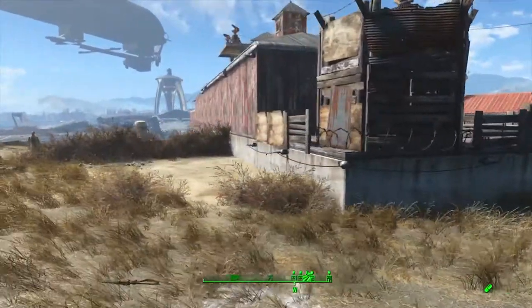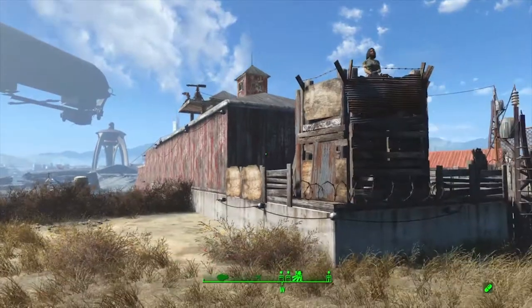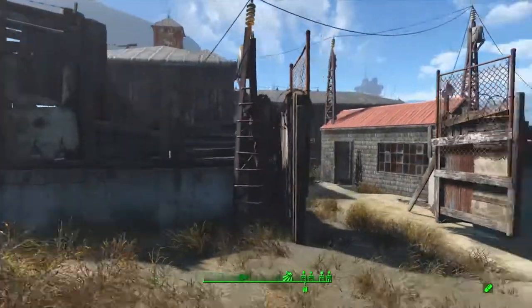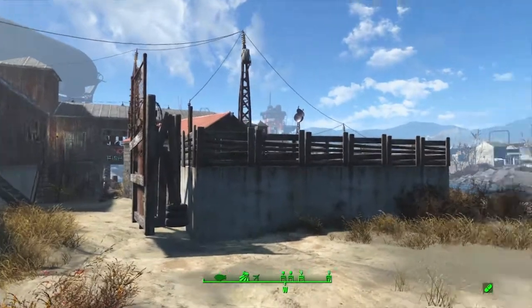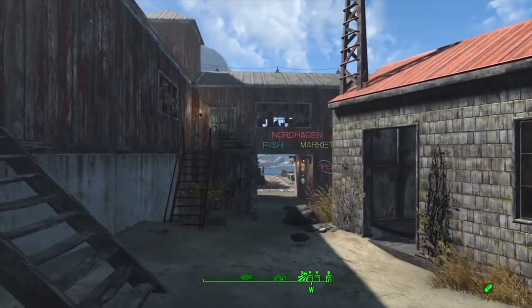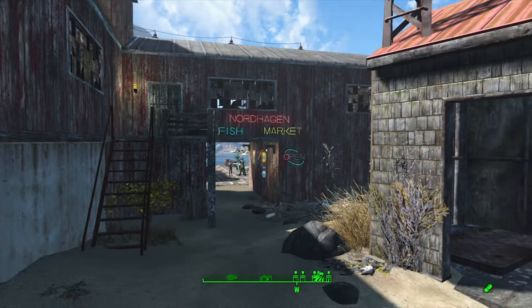All of my settlements tend to have some kind of protective barrier around them, and being that this is an actual settlement I've also wanted it to be nicely defended. We have up on the roofs various different pieces of equipment to protect the people. We also have a guard tower which gives a nice view out for spotting mutant creatures or raiders, and there's an area where people can take shelter.